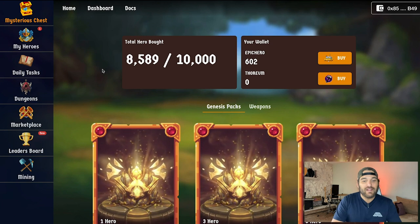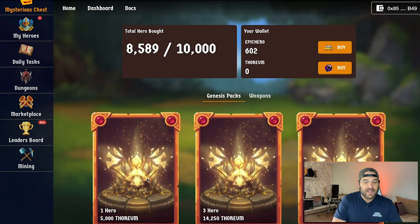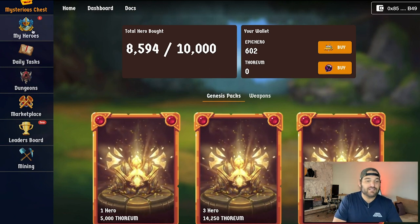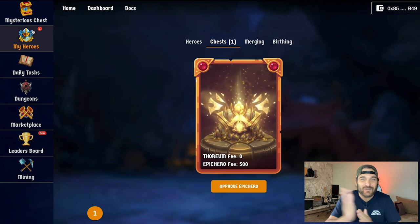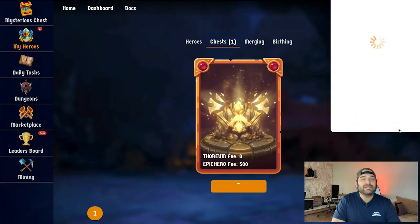Yesterday you can see I purchased this one hero for 5,000 thorium. We also needed Epic Hero coin, which they launched today, so I could not open it yesterday — but we can open it today. I'm going to approve this: Epic Hero, 14 cents, and BNB right there.